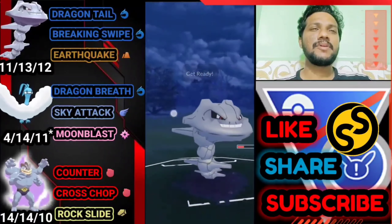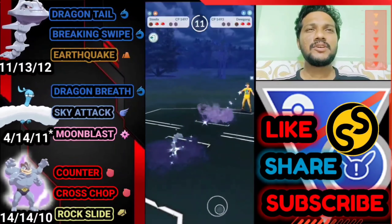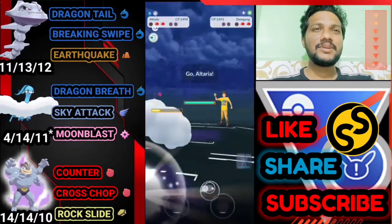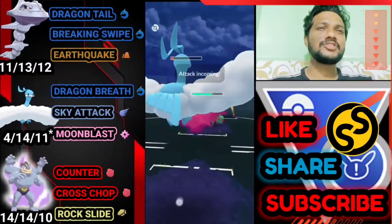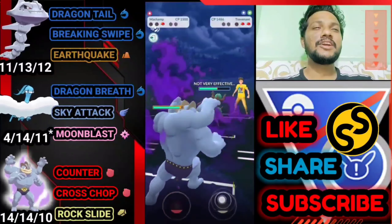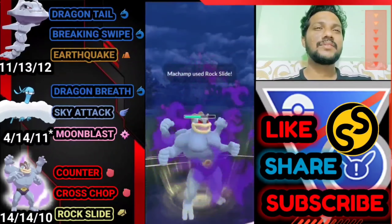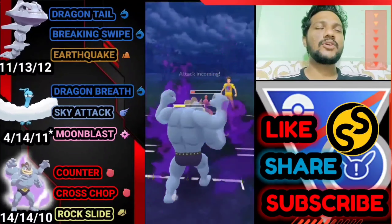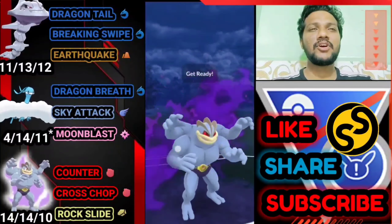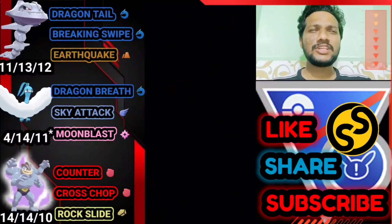Bringing Steelix back but he has Dazzling Gleam ready and I don't think Steelix survives. We both lose our Pokemon. He has Medicham and I don't know his third. Bringing out Altaria to deliver Sky Attack before his charge move but he has Shadow Ball ready and Altaria goes down. Machamp needs to take down both Trevenant and Medicham. Rock Slide finishes Trevenant. One Cross Chop — hoping it's not Ice Punch — it's Power-Up Punch, we survive and get the Cross Chop. Really close win, GG!